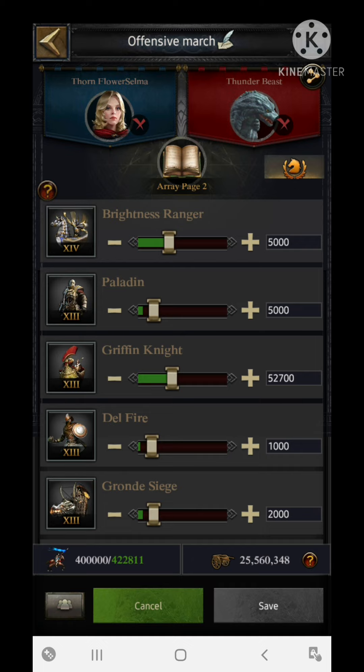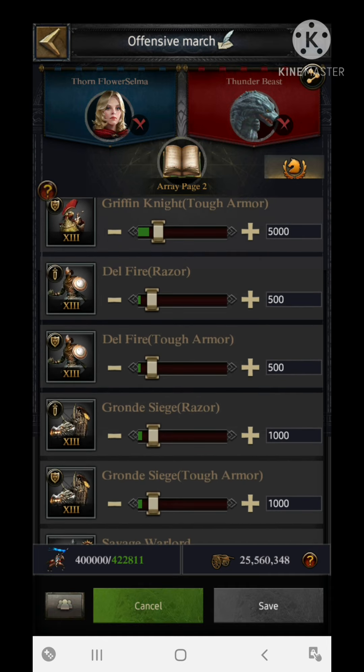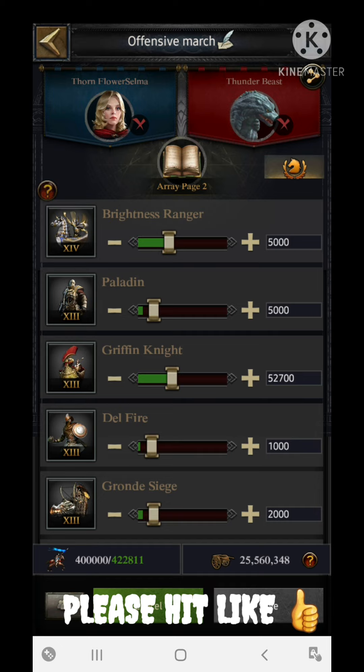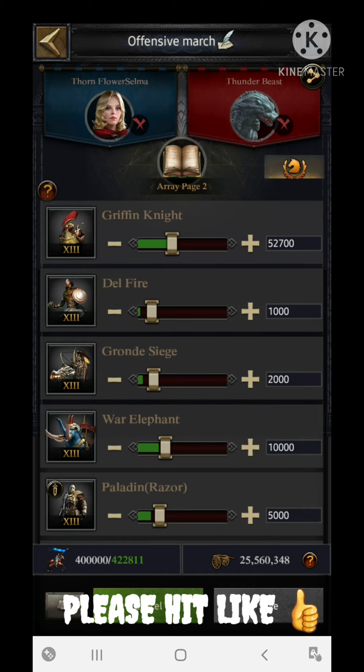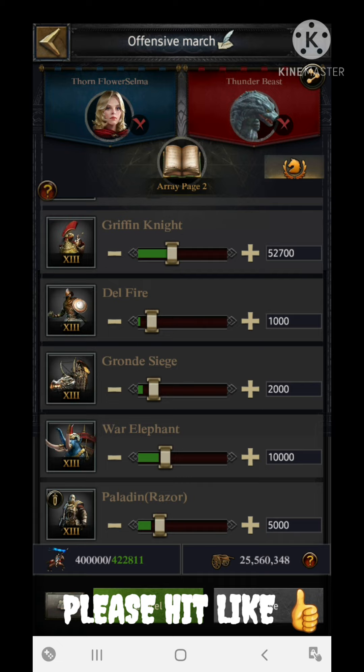If you are using infantry and archers based stats, here's the conversion: whatever quantity of cavalry I'm using in this formation, you should swap that onto your archers — and whatever archers quantity I have, move that to your cavalry. For example, the 1,000 Delphire archers would go to your cavalry unit count, and the Griffin Knight count would go to your archers. Simply interchange the cavalry and archer sections.